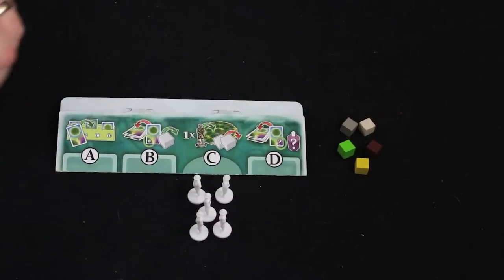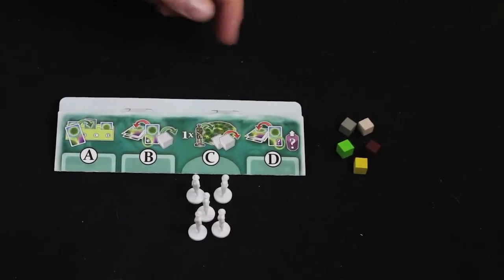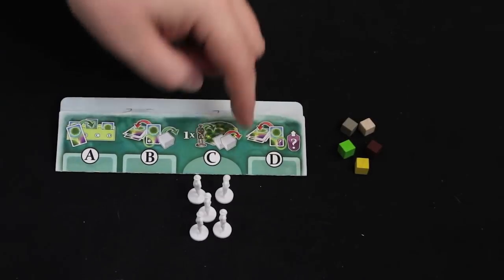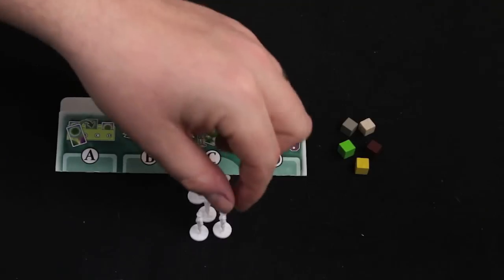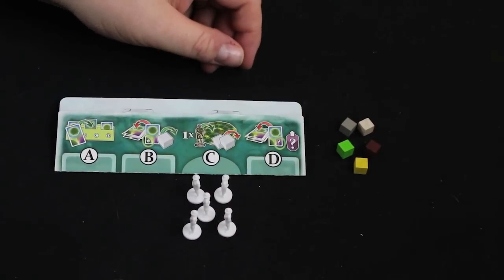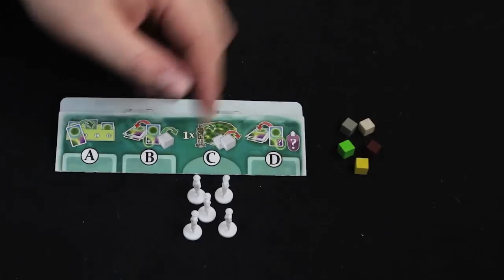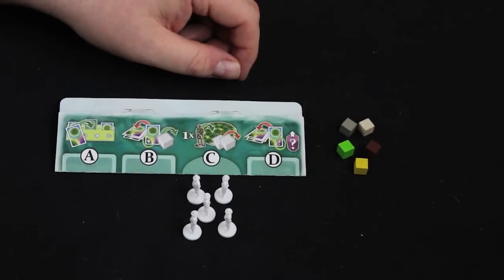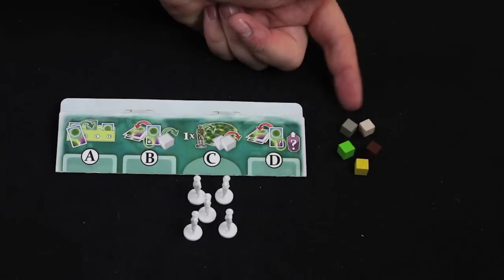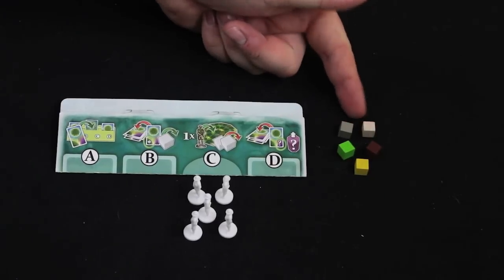There are four different areas on the board representing the four different phases of the game. Phase C is where you put dudes on the board, and everybody starts off with five. There are a couple of cards that allow you to get more, but in a lot of games you'll just end up with five. You're also going to get one of each color resource, and those resources are how you're going to get guys onto the board.